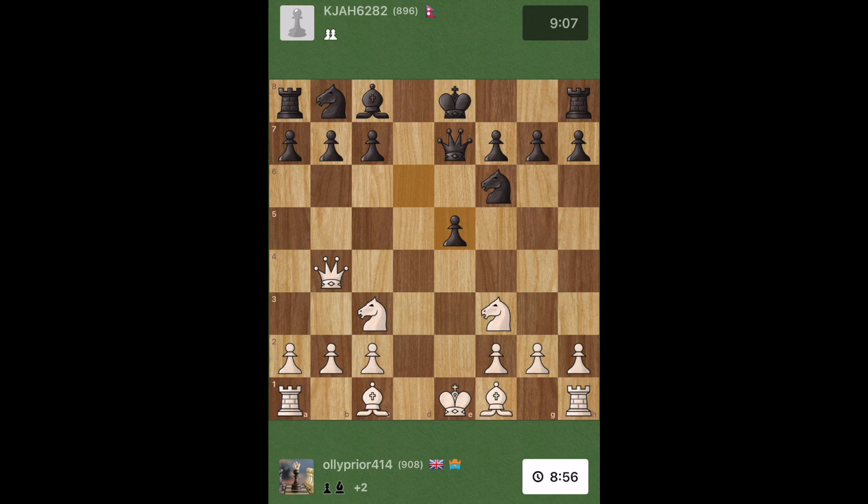I'm now just thinking I'm a piece up — this could be a nice, easy game. I just need to think of the best way to convert it. I'm material up, I want a nice simplification. Let's get the queens off the board — with the queens off the board there's a lot less danger of this turning around. He takes back. And now we can take the free pawn that was hanging in the middle. After all things considered, I'm plus three, nice and early.